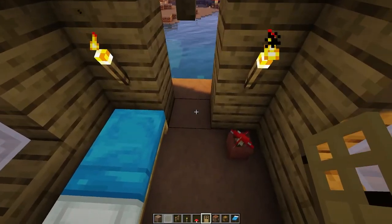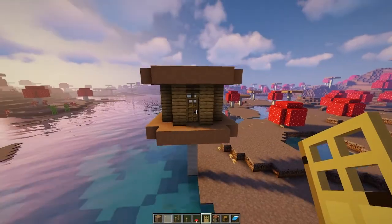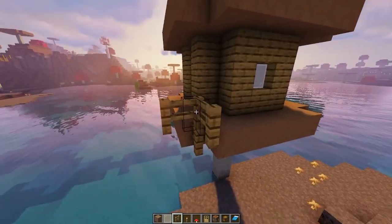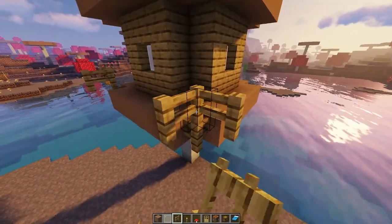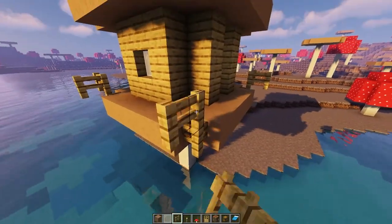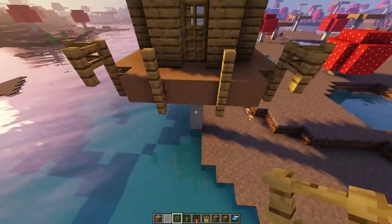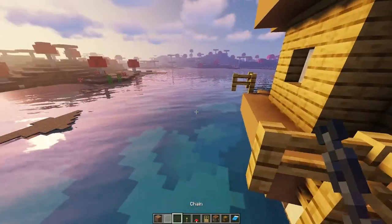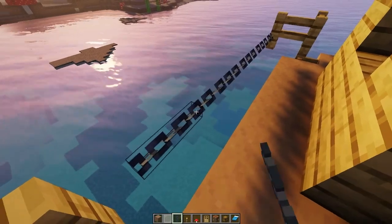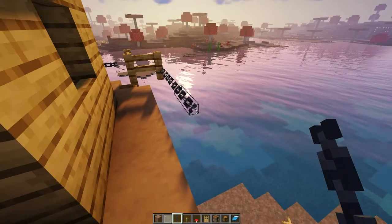Now we're gonna go ahead and put in the door, and it adds depth from the front which I love. So you don't fall off, place one at the same level as the brown mushroom, place one on top of that exactly like I did — it'll make you safe when walking around, otherwise you can fall. I'm gonna use chain to add the sides together, but be careful — you can take a little fall damage stepping on chain. You can also use fences or fence gates.